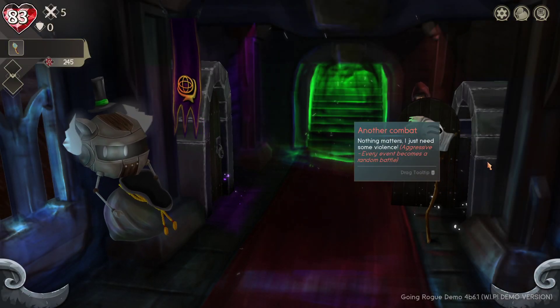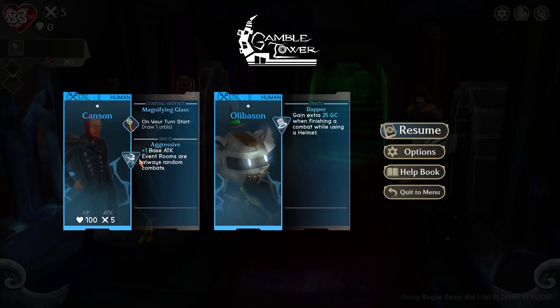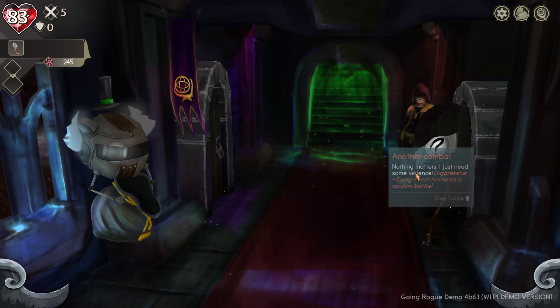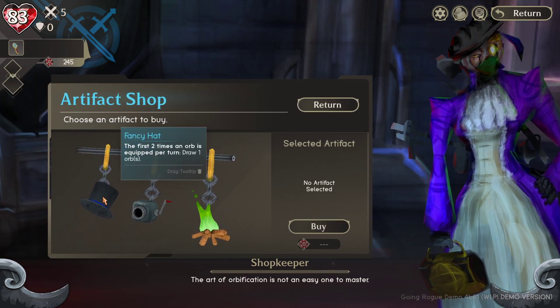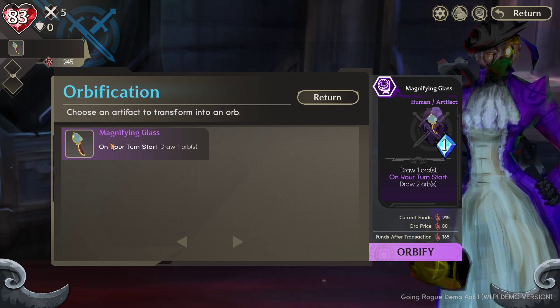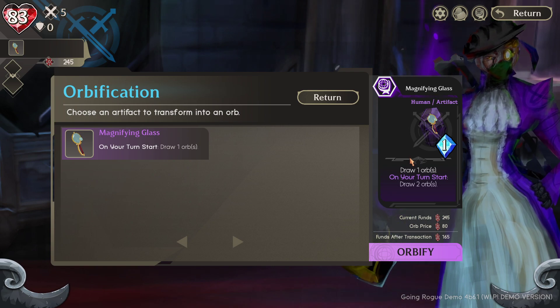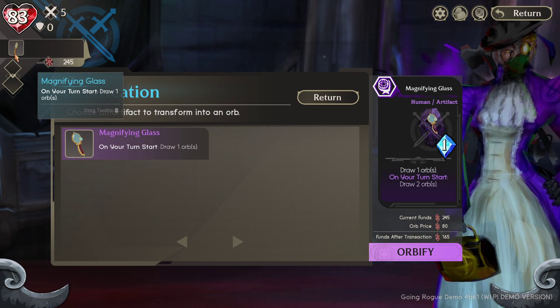I could do another combat for a few more chips, but I wish I hadn't gone for the Aggressive trait - that way I could showcase the event rooms better. You go in, pick one of three chests, might get rewards, might be a trap - neat little things. There's the Artifact Shopkeeper. I can buy artifacts and also modify them - namely, you can orbify them. I could take the Magnifying Glass artifact and orbify it: pay some money to turn it into an orb so instead of getting its bonus at the start of each turn, I get it every time I use that orb.